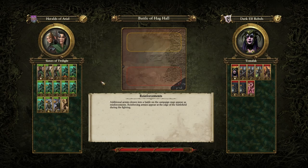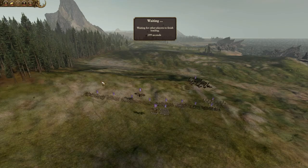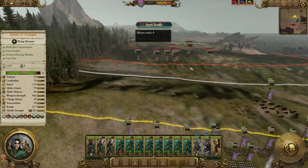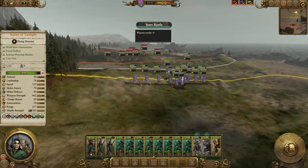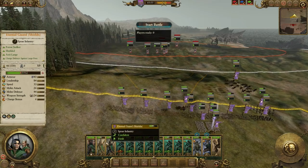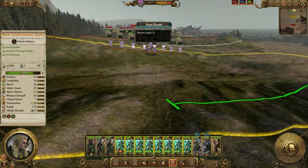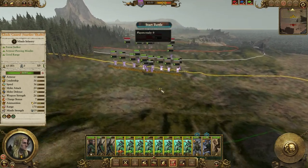That siege we won — was that the turn before? That was two turns ago. You've taken that city and this is rebels from that city. We've only had one turn to replenish, which is why we're still quite injured. Oh, we've got bows at least. This terrain is kind of gross — if we can get up to the ridge in time we should use it.